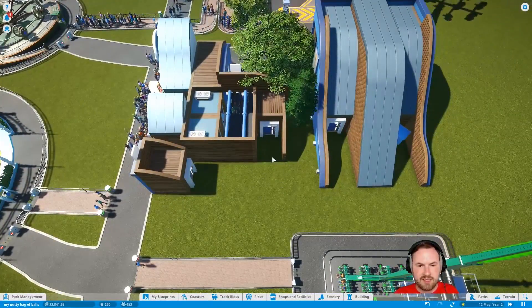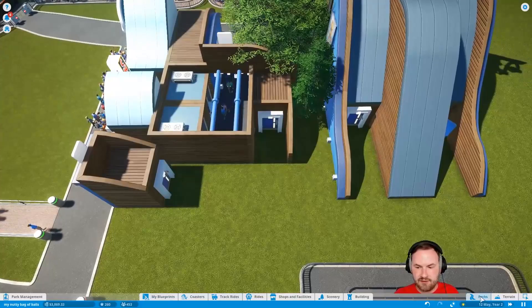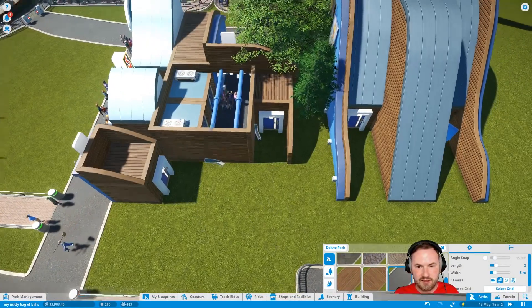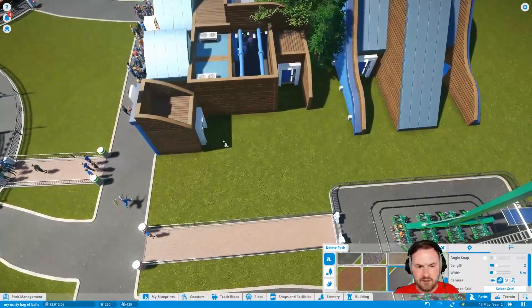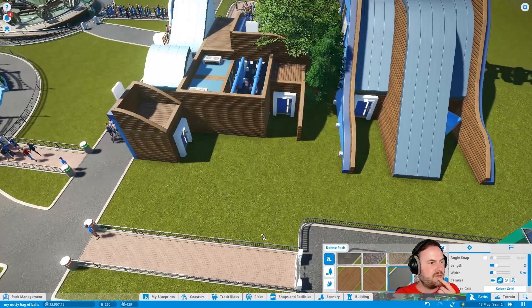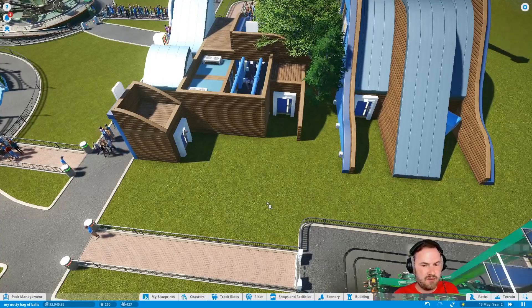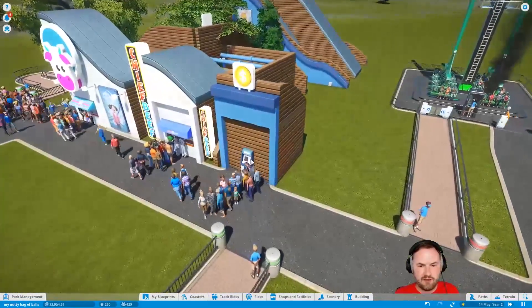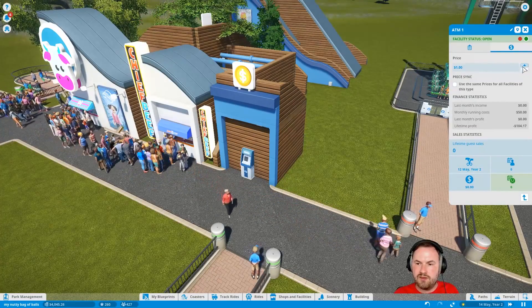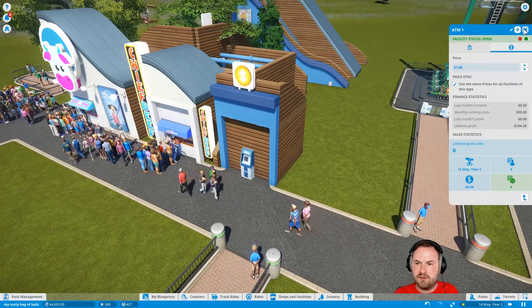What are these? Are these like staff doors at the back? Can I hook up paths to them? Oh, it doesn't look like you can. How can I just make a path in the middle that doesn't connect up to another one? Charged to use — they're just fake. Okay. We're going to do a $1 processing fee on this.